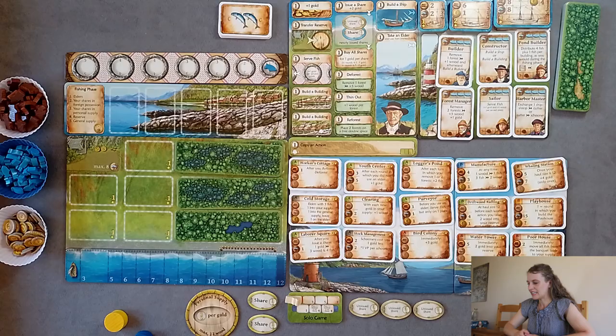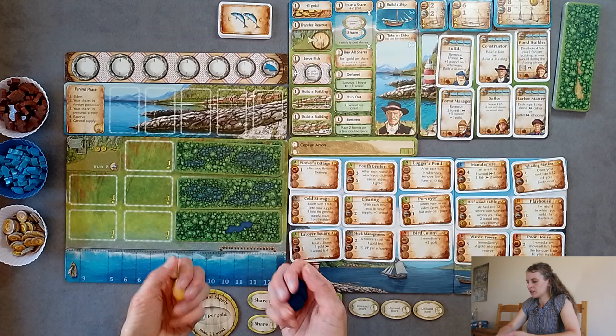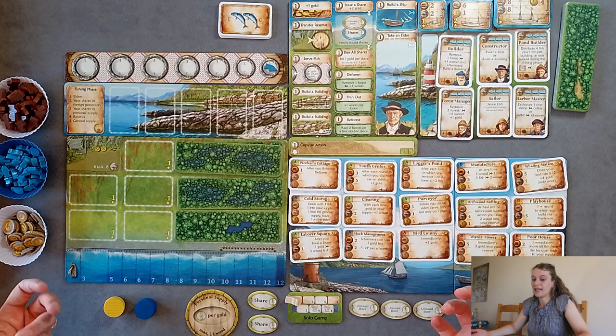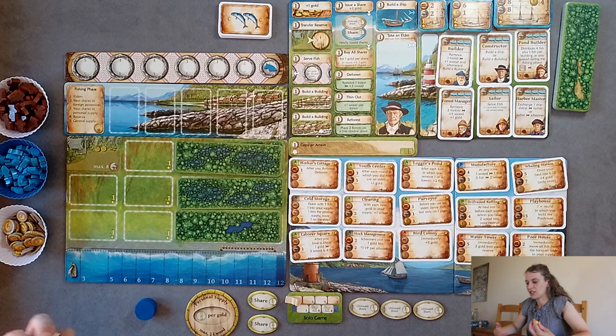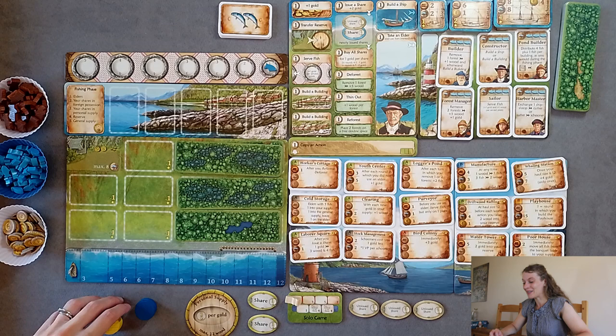We're all set up for our solo game of Nussfjord. It's basically set up the same in solo and multiplayer. In solo you do have access to a copy action like in a four-player game, because we'll be using two different coloured meeples and we may be blocking spaces, so it opens the game up a bit. This game is played over seven rounds — it flows really quickly. You've only got three workers and don't gain any more. The quickest I've played is 22 minutes, longest about 35 minutes.